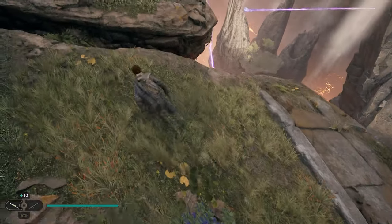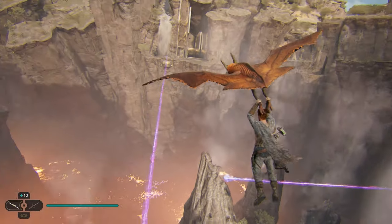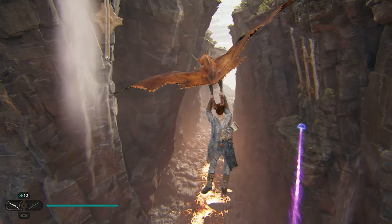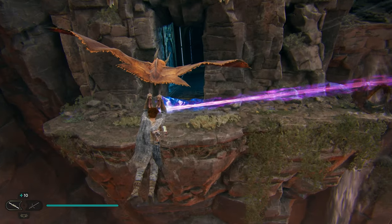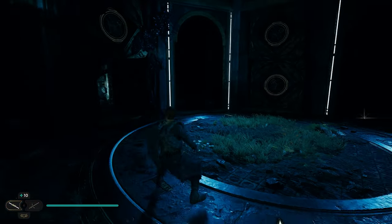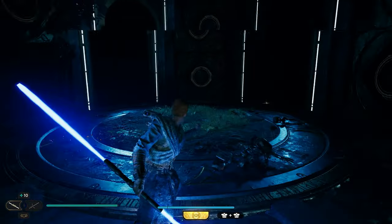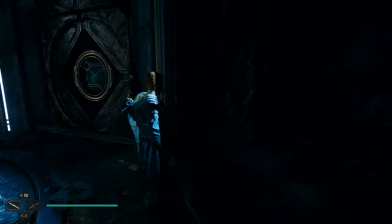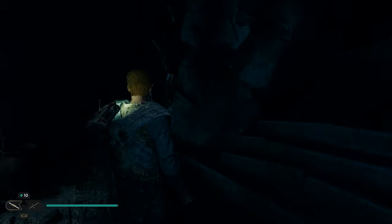Once you're done with the force tear, head back outside, hop on the bird, and go right below us — hop on this bird, immediately turn around, and you can see where that laser is from where we jumped off. Land right there and go into that room. You may have a couple enemies to take out. Once you clear them, come to the back right corner — there's a treasure and your next collectible. Then look to the left and scan in this side room for another collectible.